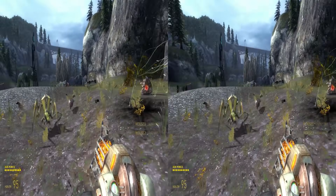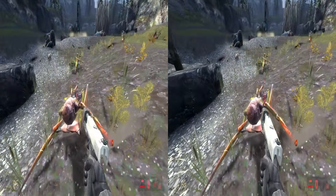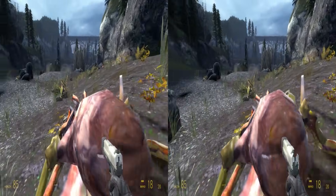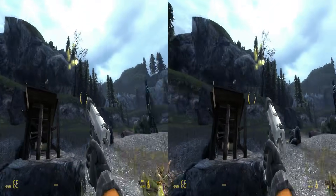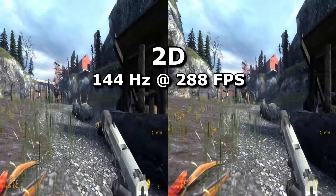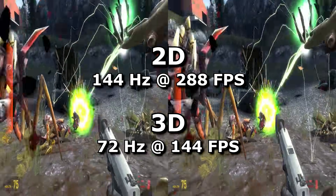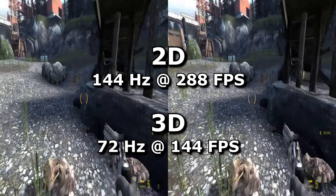It's funny that it doesn't work for CSGO since it does with earlier games like Left 4 Dead and Half-Life 2. The other downside is the framerate. You immediately halve your framerate by enabling 3D mode since it needs to render one frame for each eye, and your monitor's refresh rate is also halved. In practice, say you had a 144Hz screen running at 288 FPS — it will now become 72Hz per eye and 144 FPS. Not what you want for competitive gaming.